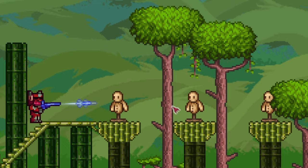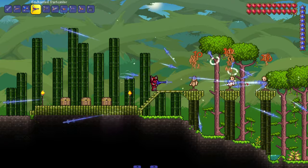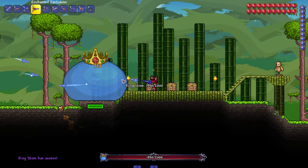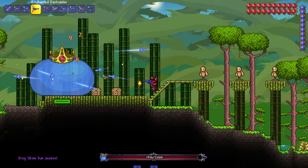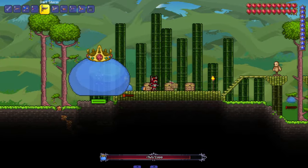We got the Enchanted Dart Caster — enchanted darts accelerate over time and spawn two more enchanted darts around the target. There's some Doctor Strange portal-type attack going on. Let me bring in the King Slime because I feel like this would be a good weapon against it, especially once all the little slimes start spawning. I mess with that one.